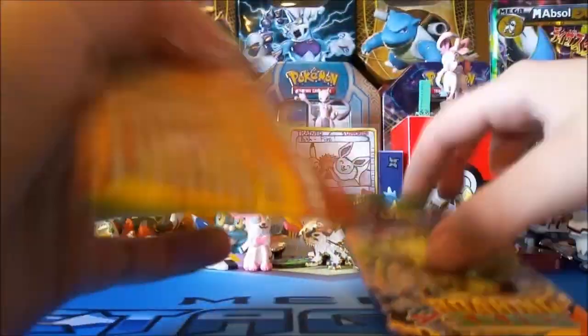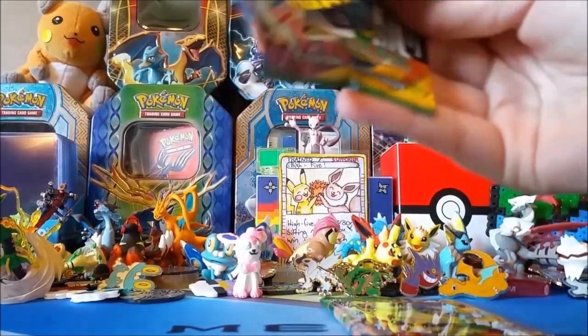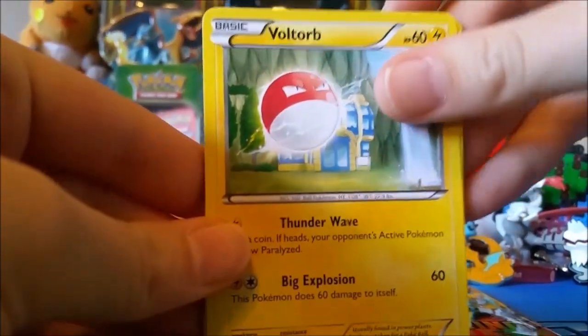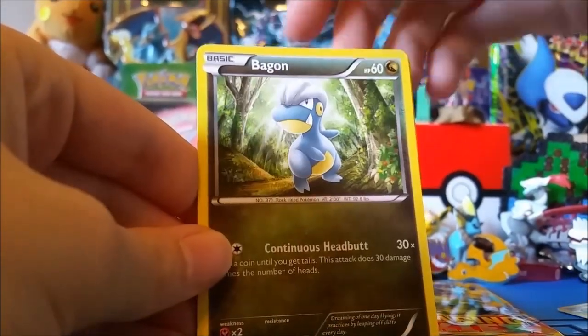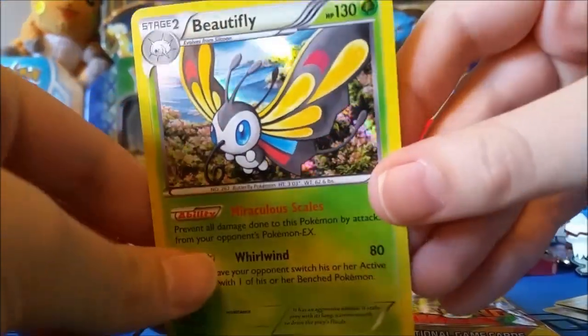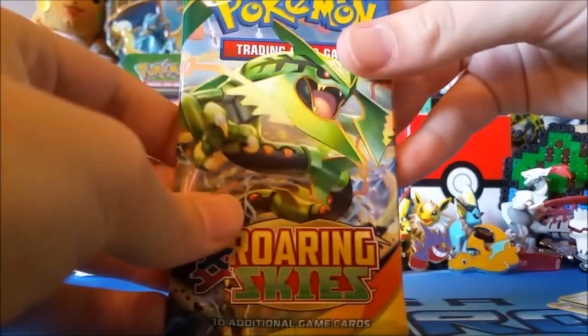Getting into the heavy packs now. Both of these pack arts are known to pull some gnarly cards. Opening the next pack — Dunsparce, Nincada, Tranquil, Rayquaza Spirit Link, Trainer's Mail. The reverse is a Togepi — oh, that's so cute! The rare is a Beautifly holo — two points! We haven't even pulled that card yet, so I can deal with that.